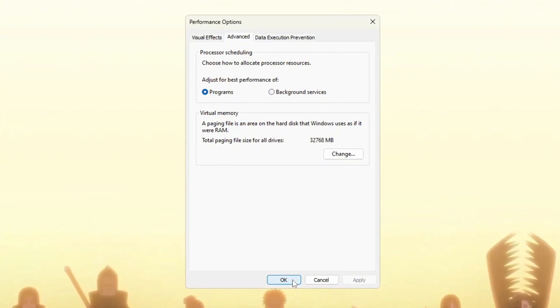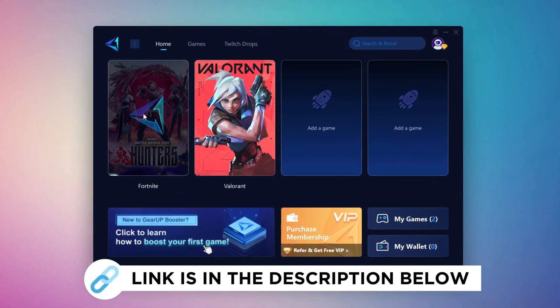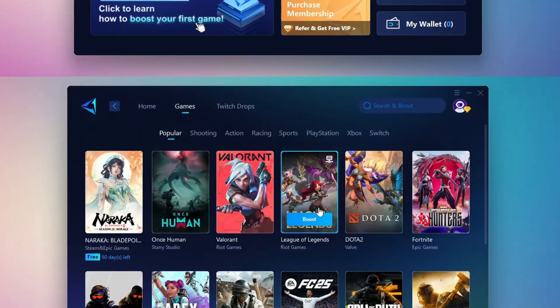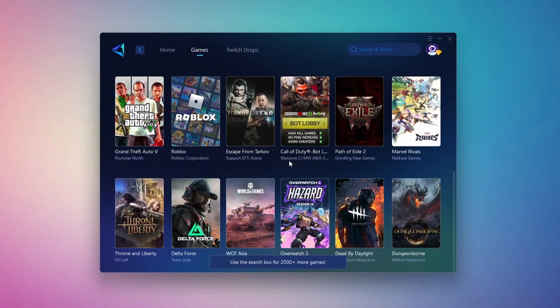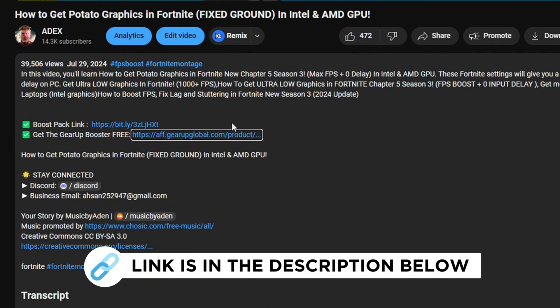Gear Up Booster is the best tool to reduce your ping while playing games. It works with both wired and wireless connections. Download it for free from my description and enjoy smoother gameplay with lower ping.